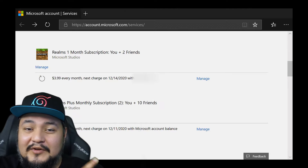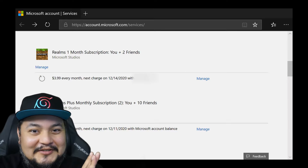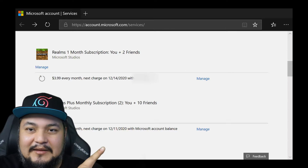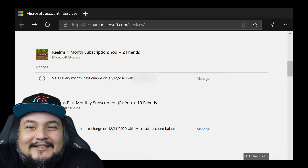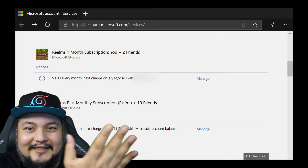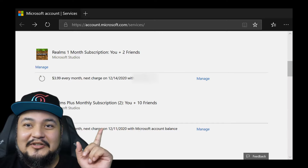Now on Windows 10, I'm sure they'll fix it eventually, but when you do this on Windows 10 it did the same thing as on Xbox — it took you to the Microsoft Store, and there was really nothing there that told you where to go or what to do.